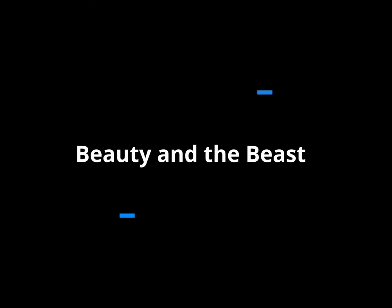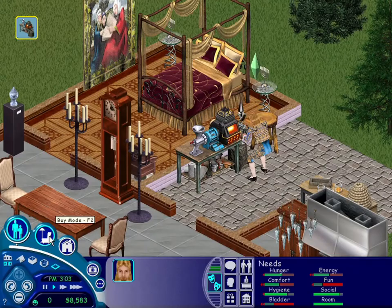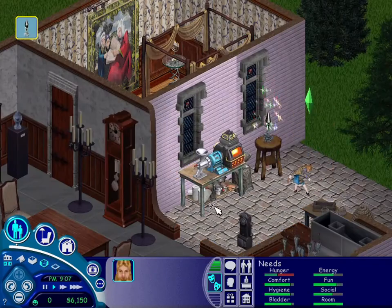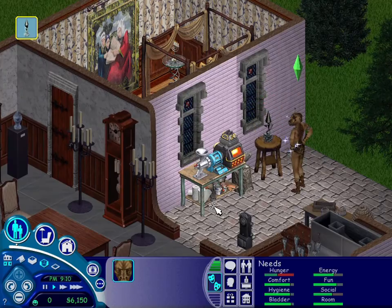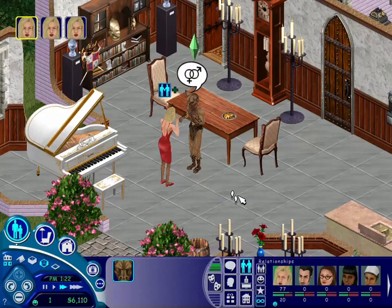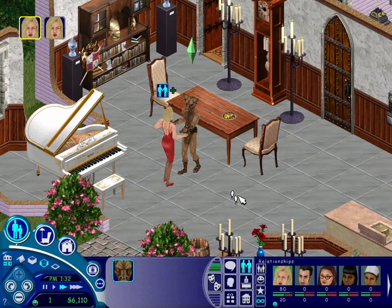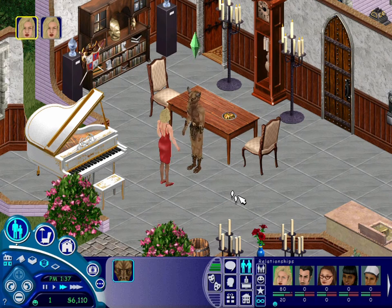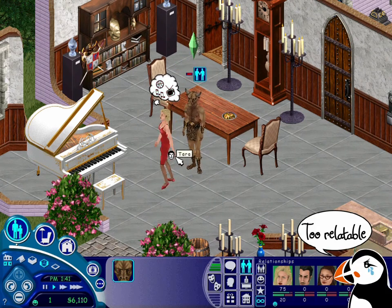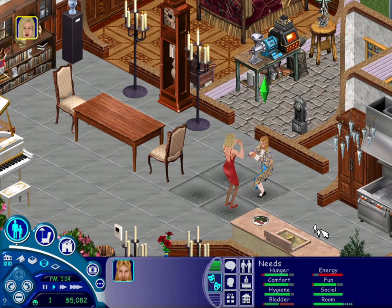Beauty and the Beast. The title sort of speaks for itself. Create a charming sim with a terrible personality, then make a beauty or beast charm and transform yourself into a real monster. Of course it's purely cosmetic and has no real effect on your gameplay, but as marrying an uncontrolled sim can be pretty hard in The Sims 1, the struggles will be just as real as trying to date as a horrific beast. Once you manage to find the love of your life, turn your sim back into Prince Charming and make them live happily forever after.